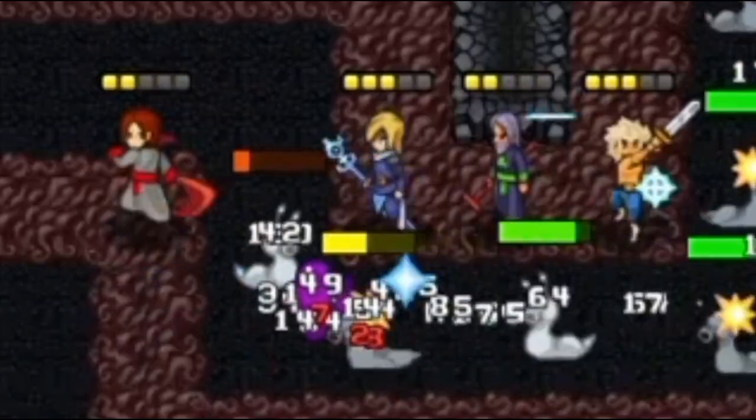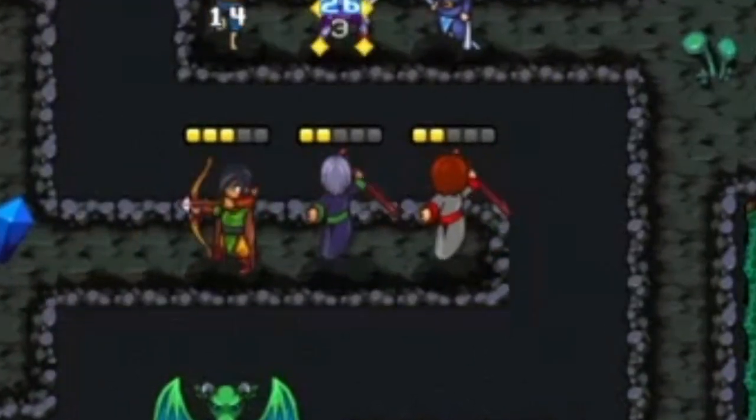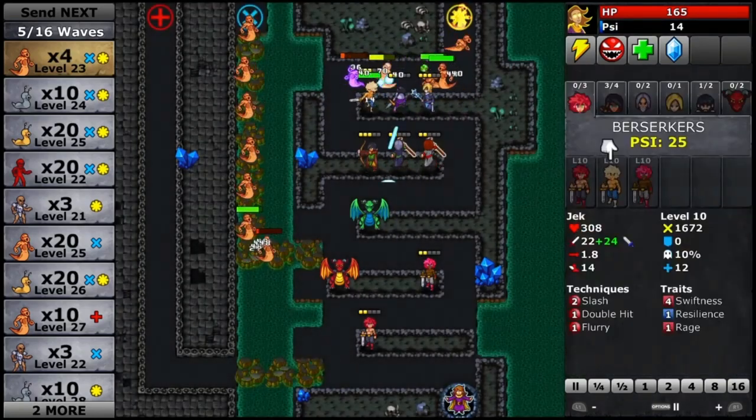Each level is like a puzzle that you have to figure out how to most effectively defend. Different units have different abilities — you've got ice mages that can slow the enemies down, and healers to keep your own units safe. All of these different characters need to work together to handle whatever creatures are thrown at them.